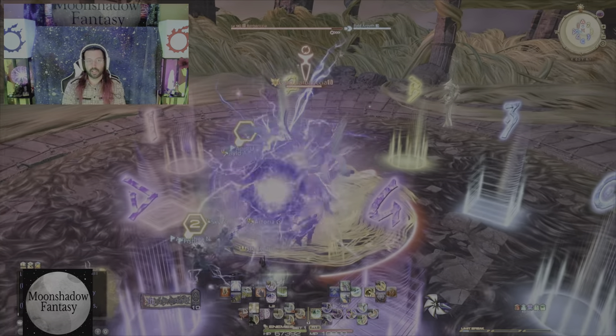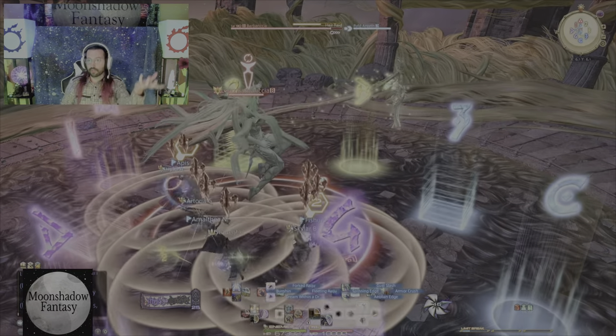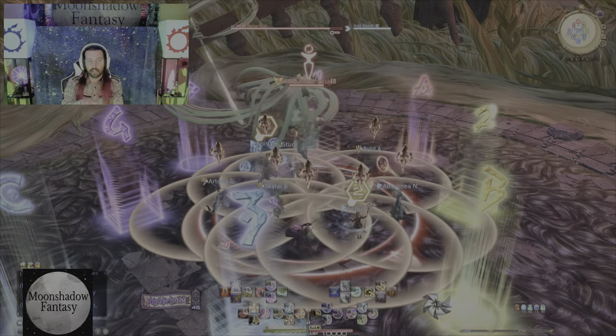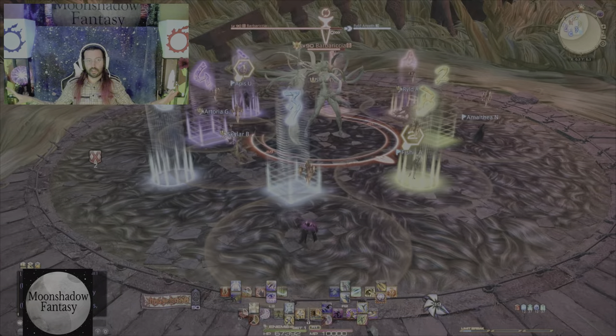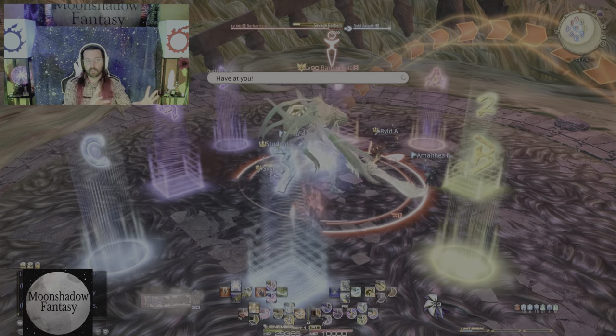Here's how it works: the red arrow comes up, we move away from it. Because her sword is pointed up, it means line AOE — as long as we're outside of that and away from the red arrow, we're good. Next, she's going to start floating in the air, which means donut. We all get an AOE under us, so immediately after the donut hits, everyone spreads to their individual clock positions.